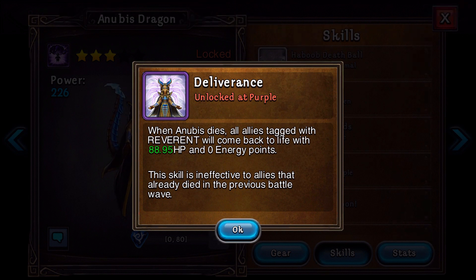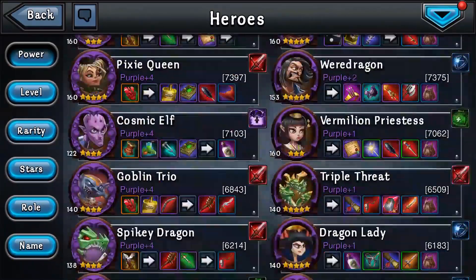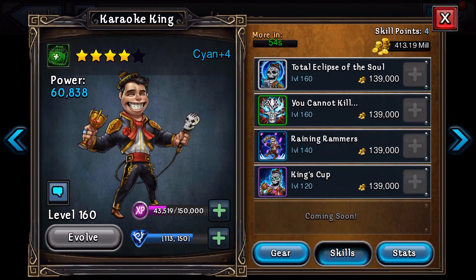Deliverance: when Anubis dies, all enemies tagged with Reverence will come back to life with 88.95 HP and 0 energy points. This skill is ineffective for allies that already died in the previous battle wave. This one's kind of cool — it revives your team. So what is Reverence? I'm assuming that's like all the undead heroes, maybe? How do I know if a hero has Reverence?